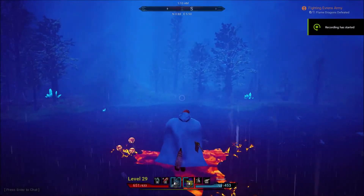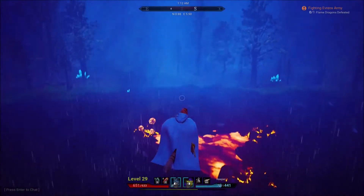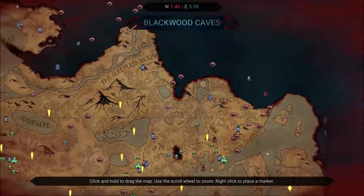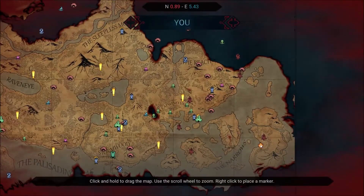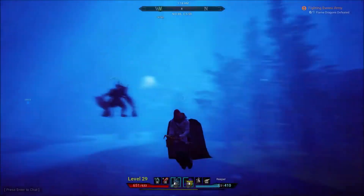Hey everybody, it's Reaper, and just real quick I wanted to show you the easiest place I've found to get flame essence. It's right here, right in this bottom right hand corner. There's not a whole lot around here.